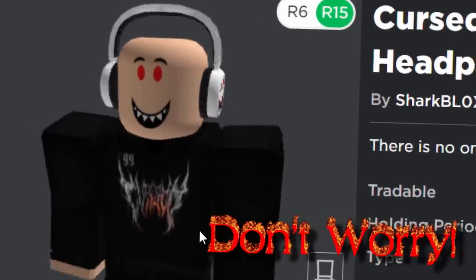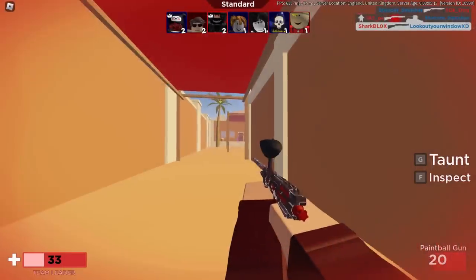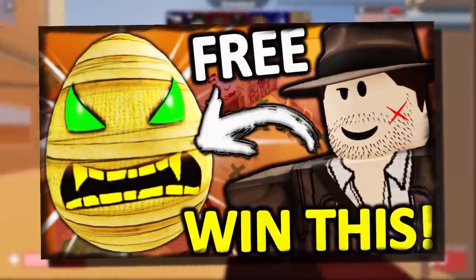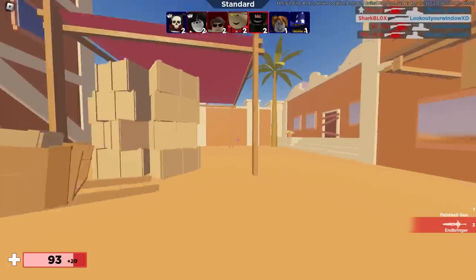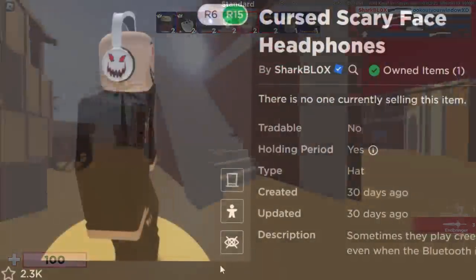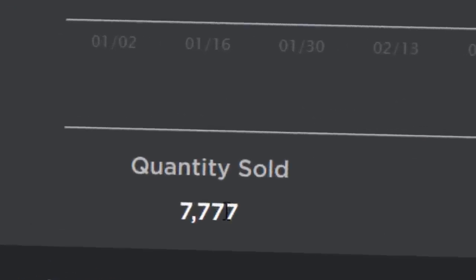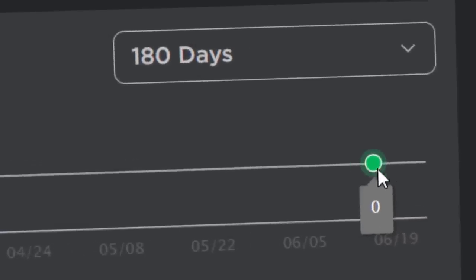If you missed it, don't worry - I'm going to be giving more stuff away for free, especially when Roblox fix UGC events on the 29th. So that's about six days away. When they fix that, my event's going to open. There were 7777 of them and all of them were taken for free.